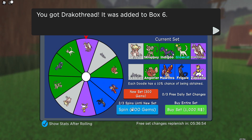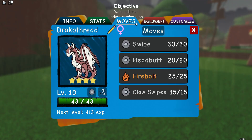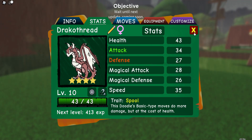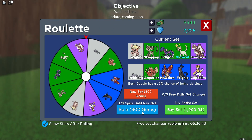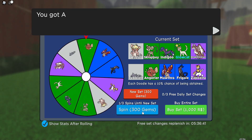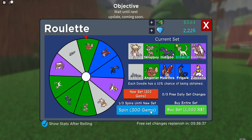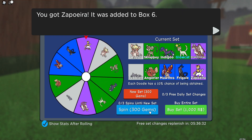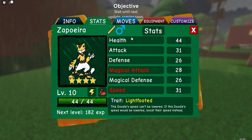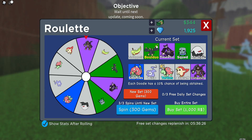Yes! We got Dracophred — thank you! No, no — we've already got hidden trait Angler. North Point — come on, Zappoera would be my favourite here. Thank you, game, thank you very very much. One and two.